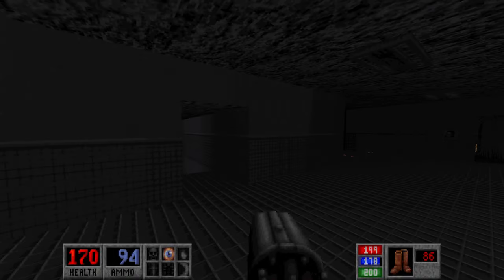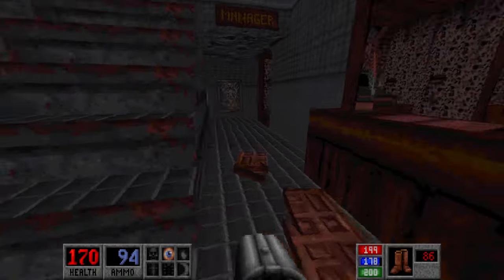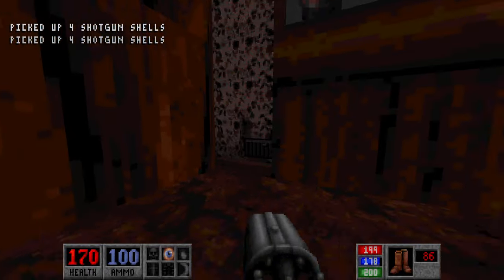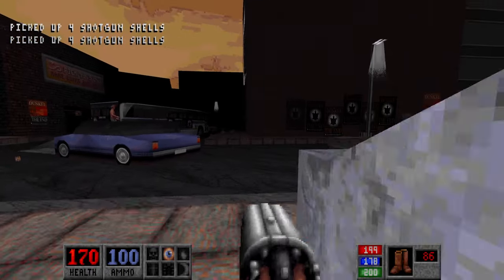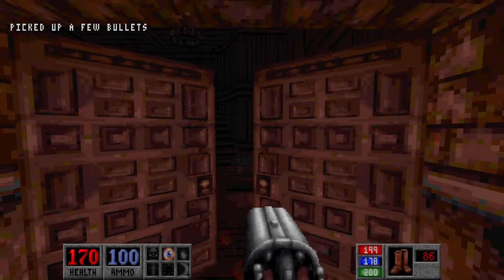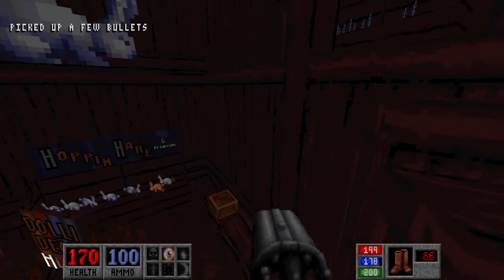A little small, really cramped apartment area where you have to kill the bloated butcher and the shotgunner. Now that we've got the iKey, we can go to the toy store, which is a door that requires the iKey.